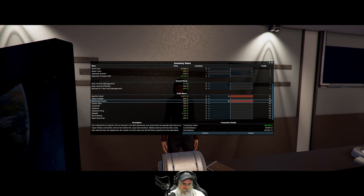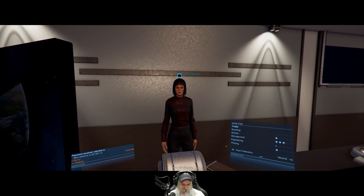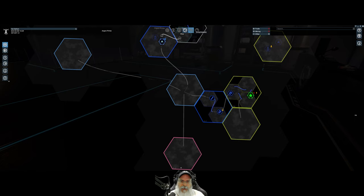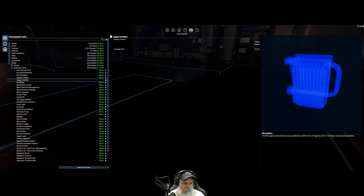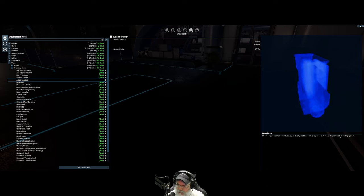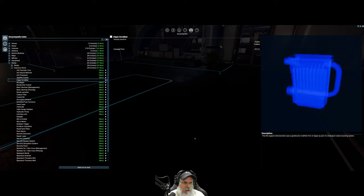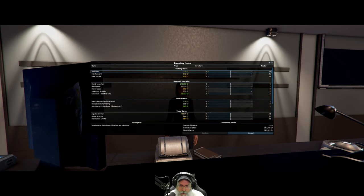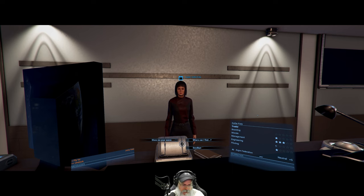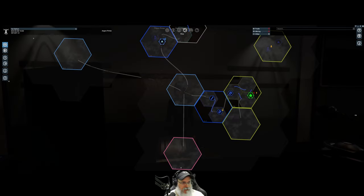Maybe this only works for wares and not for inventory items. It's possible somebody else has a better price somewhere, but I'm not going to spend potentially hours looking around. So we're just going to sell what we have now so we can get some money in our pocket. We want to sell all of these - the bandonite crystals and the algae scrubbers. That brings our balance up to 307,821.